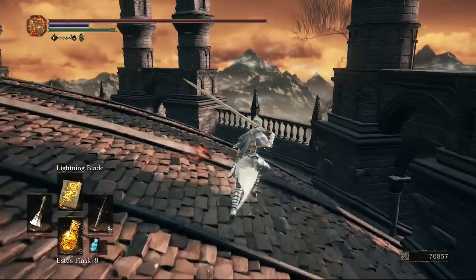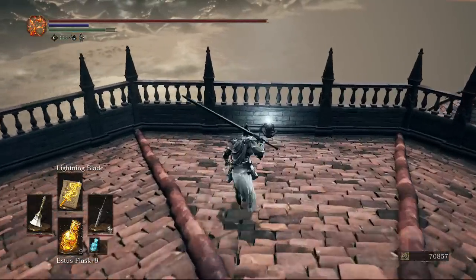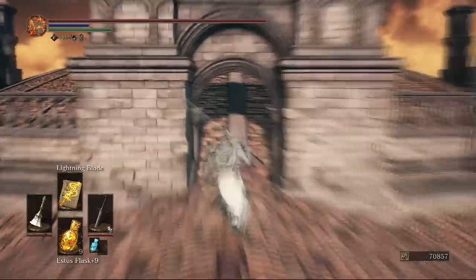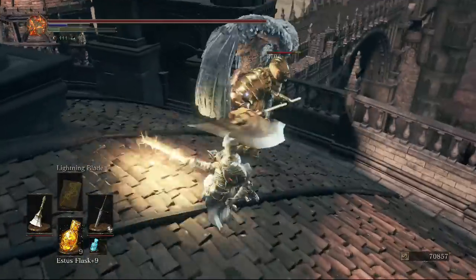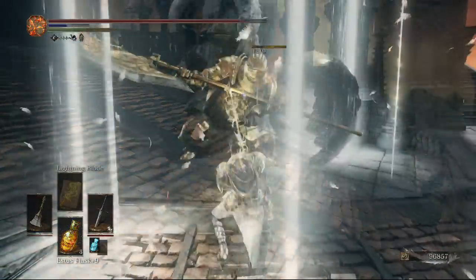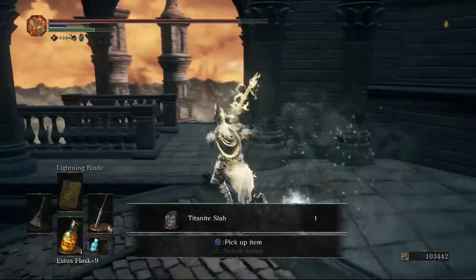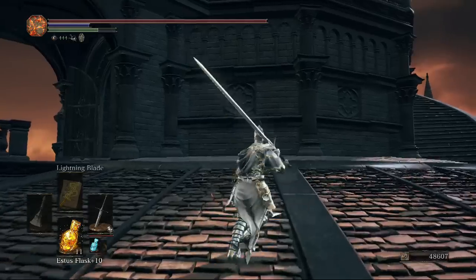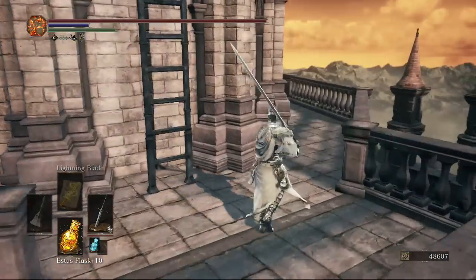Whether you went left or right, take the stairs to this area and pick up the estus shard — I believe this is the last estus shard in the game. The game has a total of 15 estus flasks plus 10 Ashen estus, all of which we've now picked up. Head back to the main dome and kill the three golden enemies for another titanite slab.